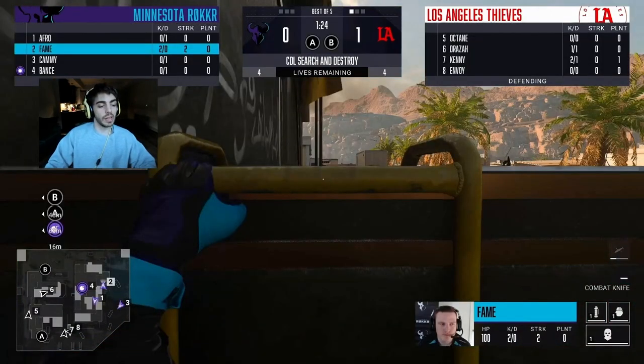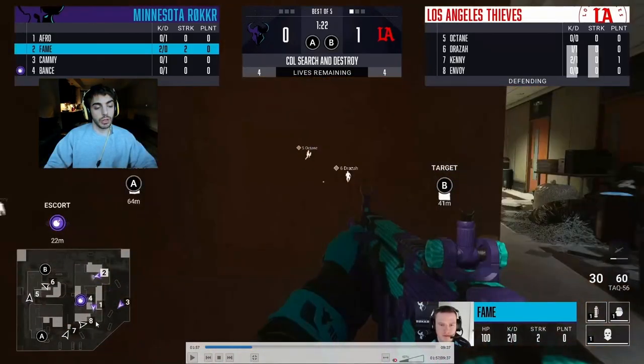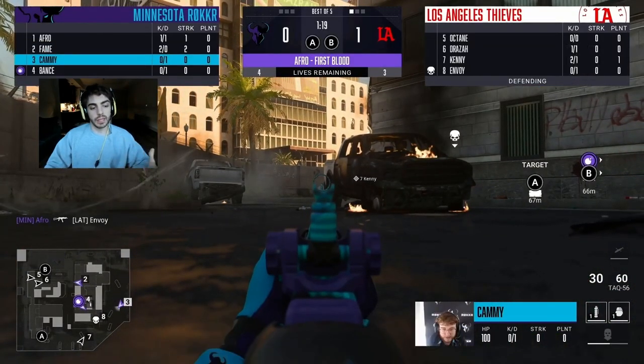Moving into round two, LA Thieves has a basically standard defense spread — one guy top AC, one guy orange, one guy watching the cross towards B, and another guy in the P2 area trying to make a play through PD and a possible quick flank. Minnesota on their side is once again playing a standard default inside PD. Number one is playing to try and counter anyone that might be quick-pushing through P2, and he actually gets a super nice first blood — Afro gets it on Envoy, stunting any type of quick flank on that end.